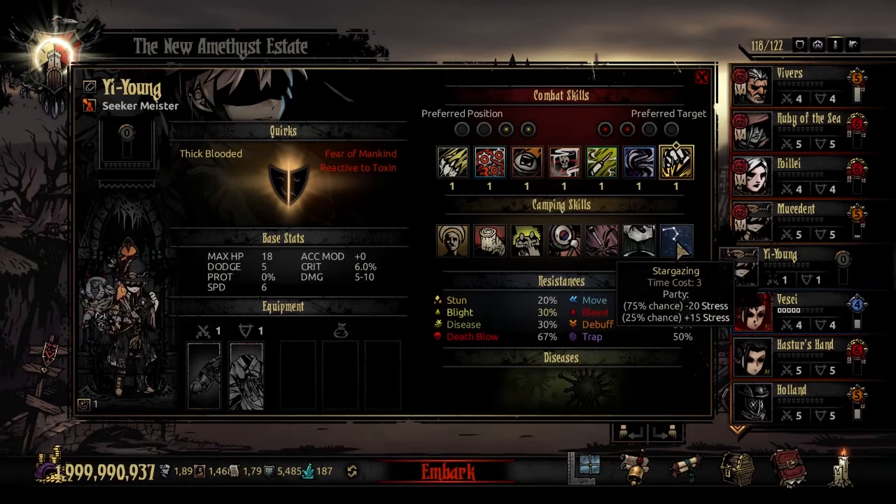The final camping skill is Stargazing, time cost 3. Your party has a chance at various effects: a 75% chance each person heals 20 stress, and a 25% chance each person takes 15 stress instead. So this is a good RNG camp skill — it could be very beneficial, or they could start looking at the stars, go 'oh no, this is pretty ominous,' and stress out literally everyone in your party. I find it's sometimes worth the chance just to click it and see what happens, though the time cost 3 makes me use it less often than I would for a cost 1 or 2 skill.